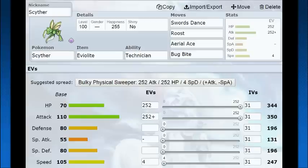Welcome back Wolfpack, Verlis here and let's look at Eviolite Scyther. Eviolite Scyther is actually really broken when you kind of break it down in comparison to its stats.